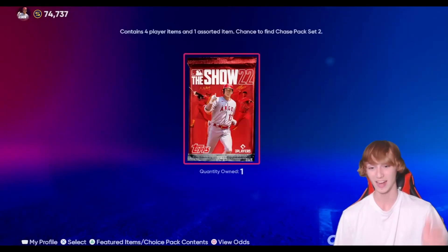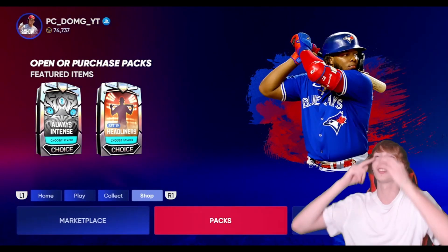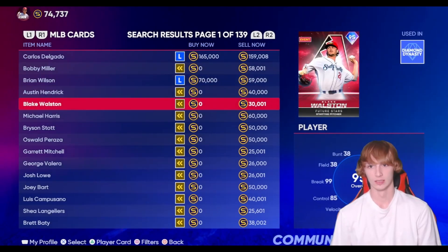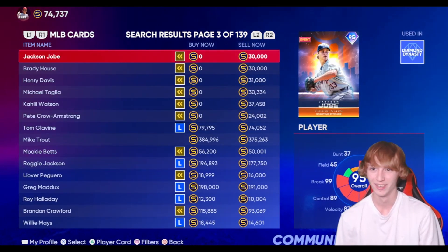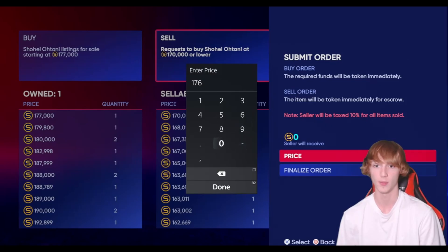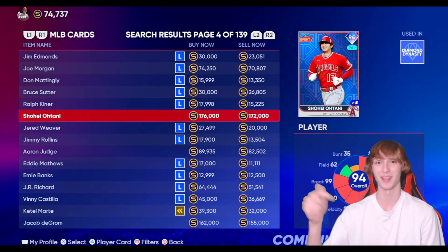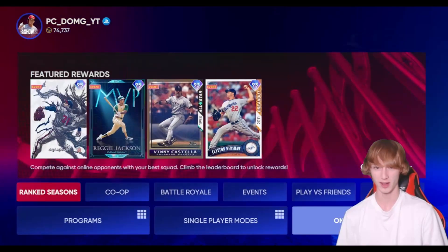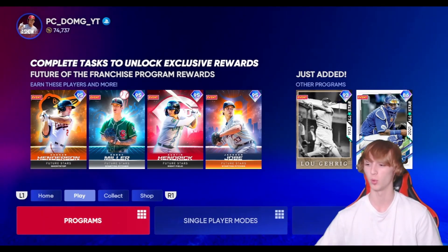Well, if you guys stuck to the end of the video you saw that. Comment 'Shohei' down below if you guys made it this far. I saw the Angels logo and I thought that was Trout, man — that was blue balls. Let's go ahead and sell the Shohei Ohtani real quick — we'll sell him for $176. I mean, that was a free pack, I'll take that all day. Leave a like for that down below, boys. Best of luck to you guys — pull yourself some Shoheis, pull yourself some Trouts. I think I've covered everything. Shohei pull, pretty hyped about that. Appreciate you watching, I'll see you guys in the next one. Peace out, boys — like and subscribe.